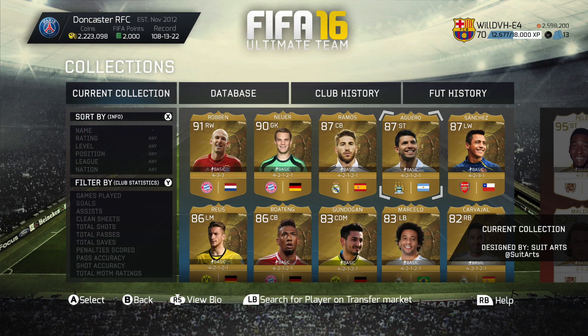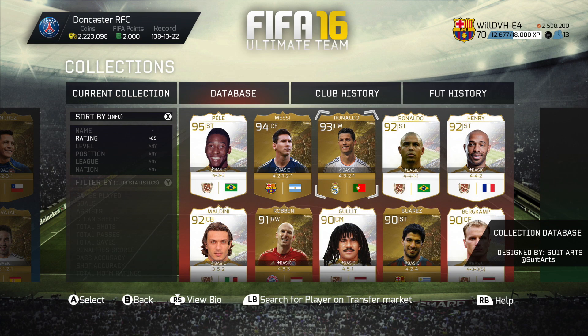Now we've got the collection screen. This is something that used to actually be on FIFA back in FIFA 10, maybe FIFA 09, and they also have it on the Madden NFL Ultimate Team. As you can see, it's got your players — pretty much the MyClub screen, but in more detail. On the left-hand side, you've got the sort-by info and also the filter-by, so you can see who scored the most goals, the most assists, most clean sheets, and everything like that.